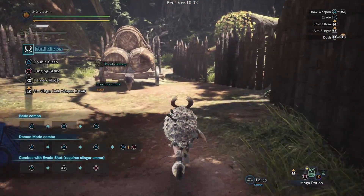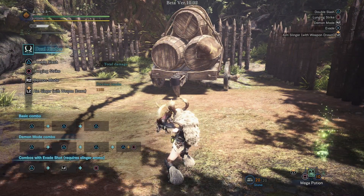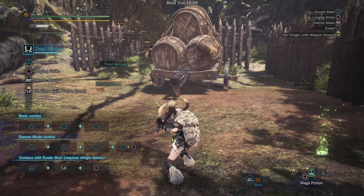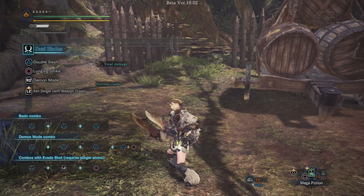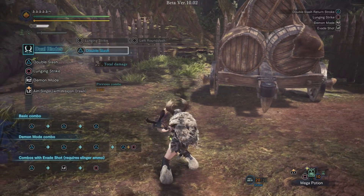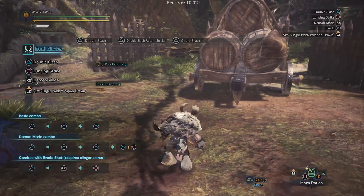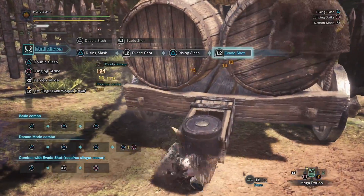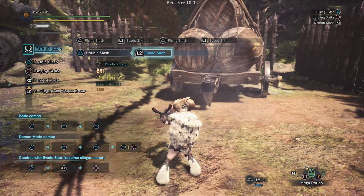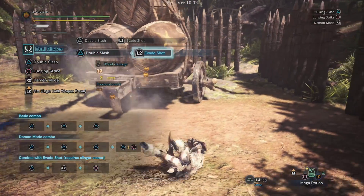Next up is the Dual Blades. I really like the changes on this weapon quite a bit. Let's stack up fully on stones since we're going to be using a whole lot of them. They've added a new evade attack that also acts as a stronger Slinger Burst. After pretty much every move with the Triangle button, it will say Evade Shot L2. You can do it forward, sideways, in every direction. It's a good way to get out with some iframes while dealing damage. The stones do 13x3, but depending on the Slinger ammo it may do more or less damage.